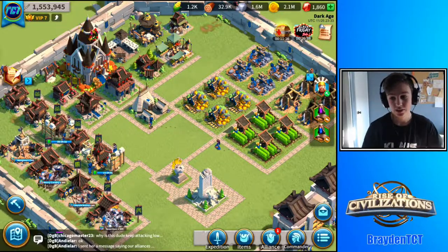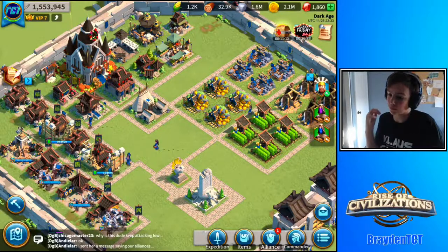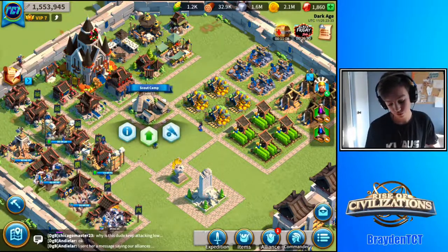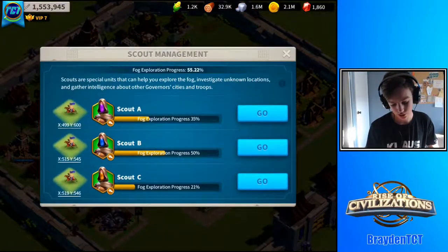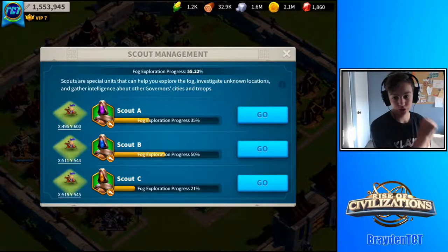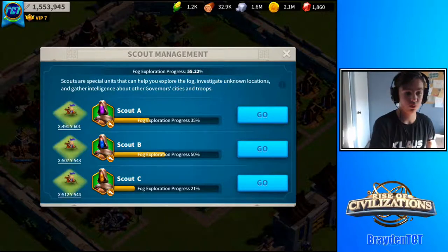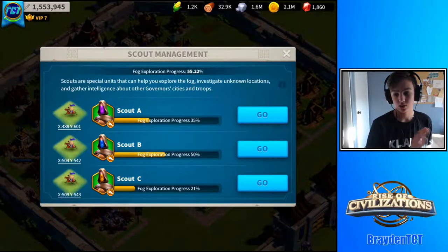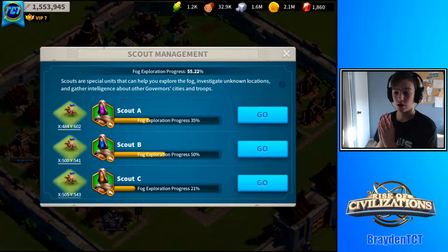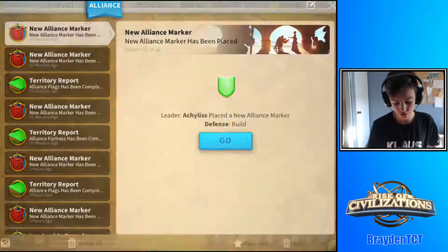Hey guys, it is BraydenTCT and welcome back to another video. Today we are going to be talking about scouting. Scouting is what you use for the scout camp. Scouts can reveal the map for you and give you rewards from tribal villages and caves. I'm going to show you what the caves and tribal villages are.